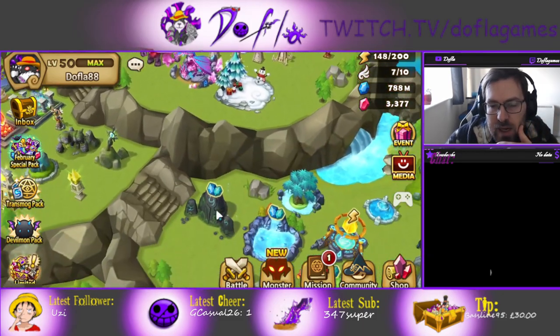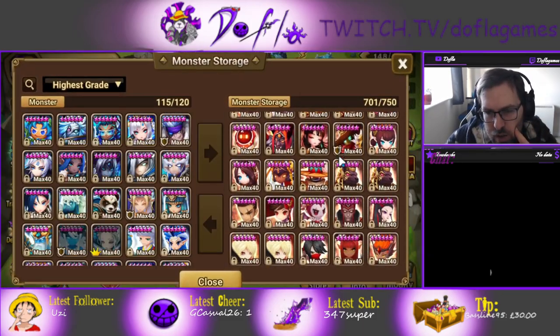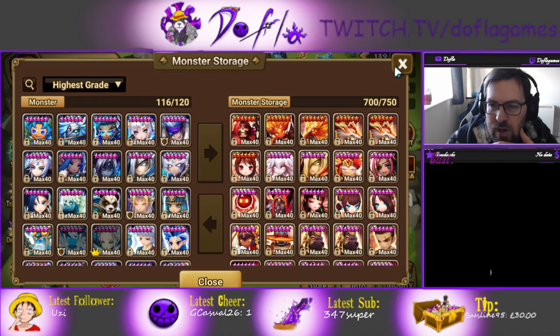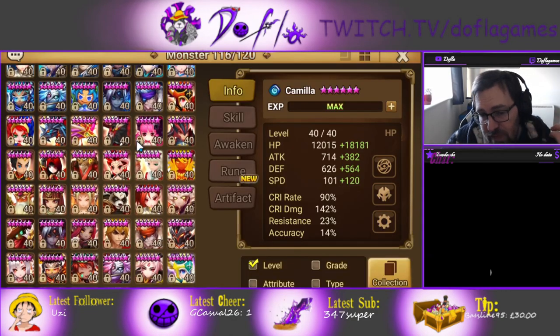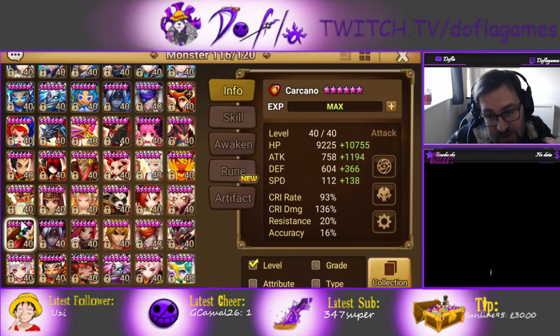All right, let's have a look at Carcano. Let's take him out of storage real quick so you can have a look at him properly. Pretty good unit — he has a speed lead for Siege as well, so it's a really, really good unit.